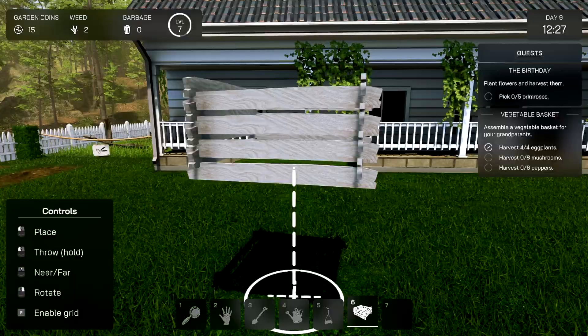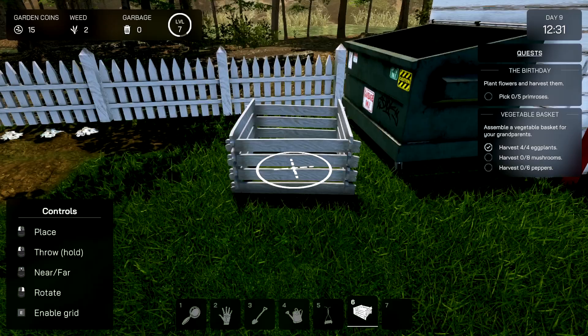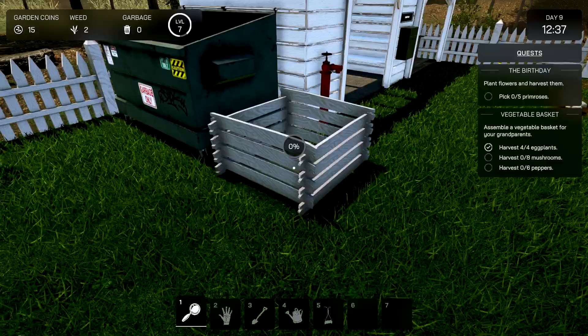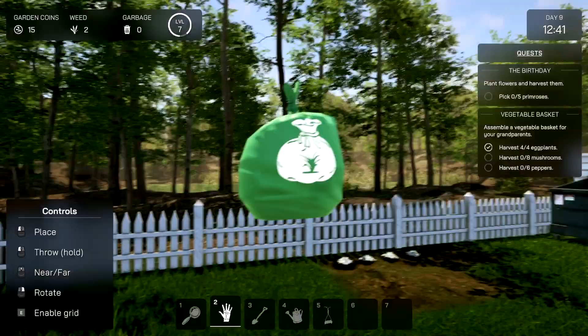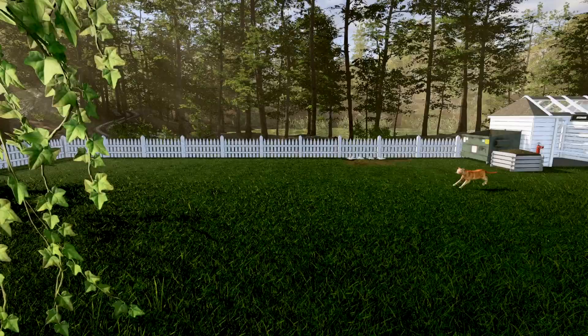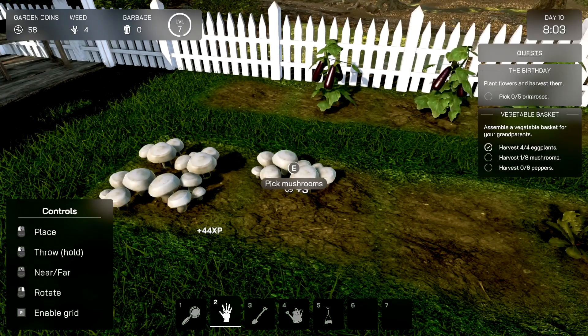We have a compost bin — where the heck do I put it? Let's rotate with right click, gotcha. Someone's going to pick up this bin. Let's see if I can pick up these clippings. Select hand... oh my god, really? One bag did all that?! Day ten and my god, this better be ready — pick up the mushrooms. How much do I get from that one?